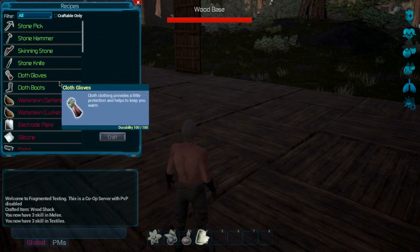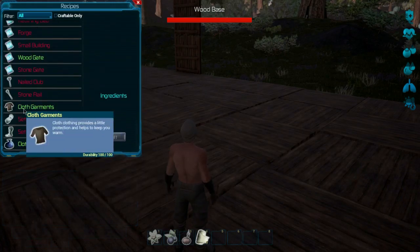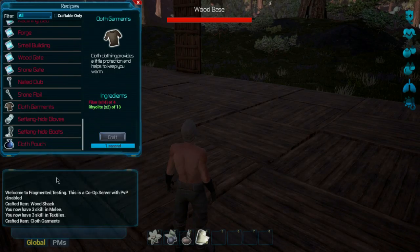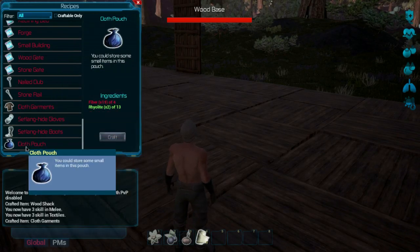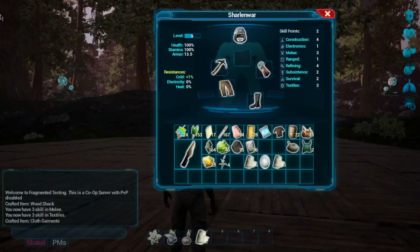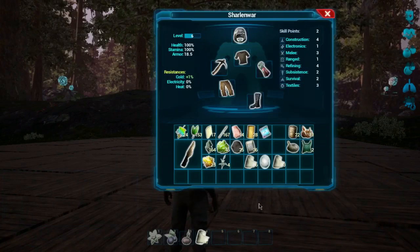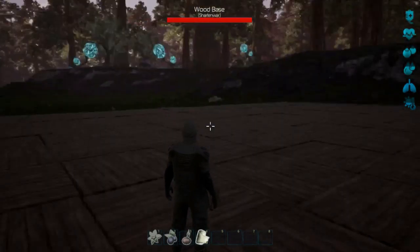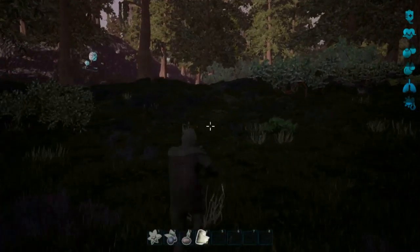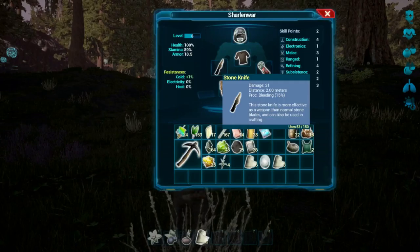I wish there was a way of organizing this crafting menu. Cloth garments — yes, okay, we can craft this right away. Cloth pouch — we do want to make that, but we need more fiber, which we can collect. Cloth garments — perfect, so now we've got our cloth suits.